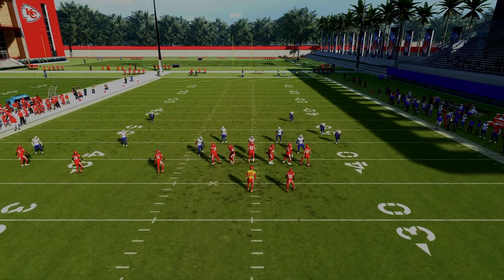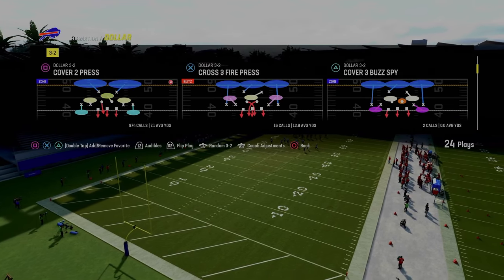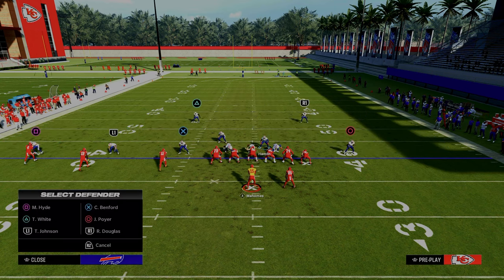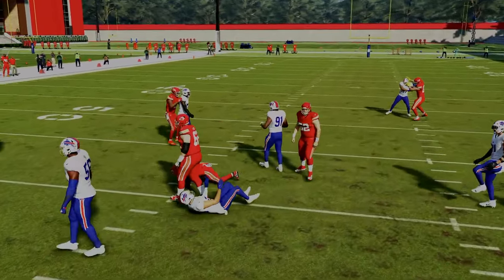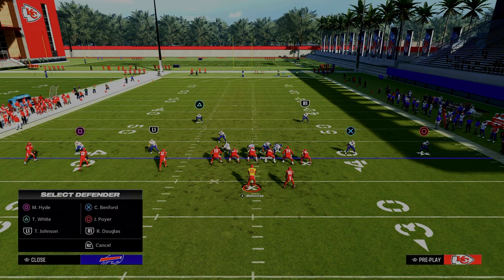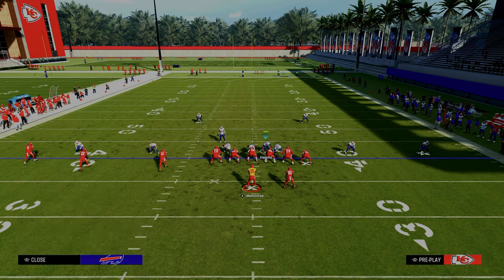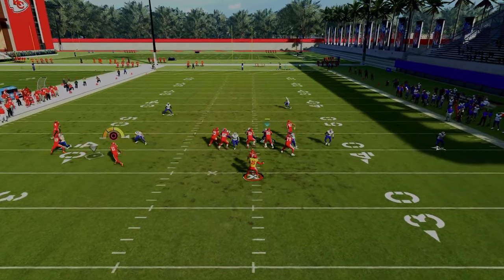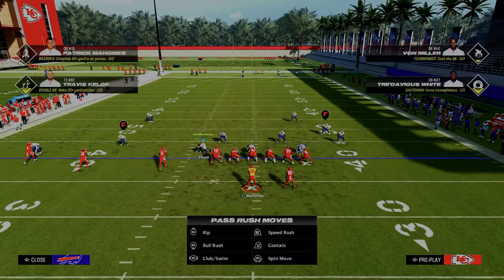Another thing I wanted to touch on: how do you defend the RPO bubble out of trips? Option A is go to the man-aligned setup — basically have your defense look like what you see on screen, and it's really hard to throw that bubble screen. Option B if you aren't man-aligned and you're base-aligned: take the safety and man him up onto the middle trips receiver, then do something fairly standard and roll the coverage over. By manning him up, he'll come over, help support the run, and you'll have enough defenders over there to defend it. That's one of my favorite tactics for stopping the run.